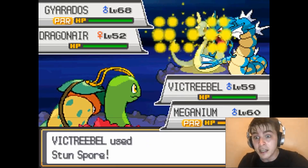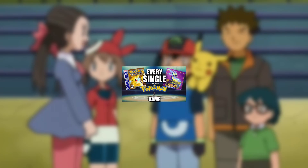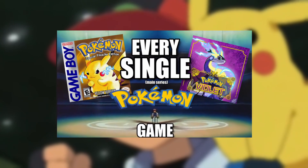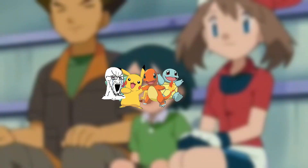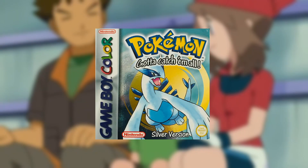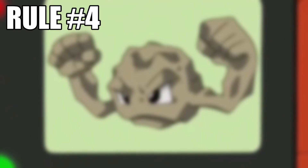Sounds tough, right? Well, in the spizzle lock you do that, but for every game. That's right — rule three is generation lock rules, but you have to play through every main series game. Meaning I have to play through Red, Blue, and Yellow before I can even move on to Silver. I also have to play the games' remakes as well. Games I do not have to play are ones such as Legends: Arceus and Let's Go Pikachu and Eevee, as they aren't mainstream Pokemon games.